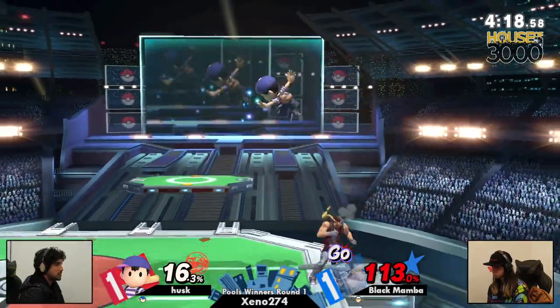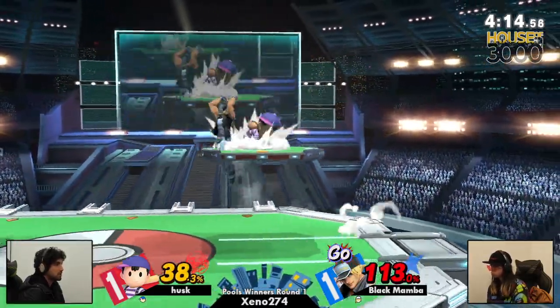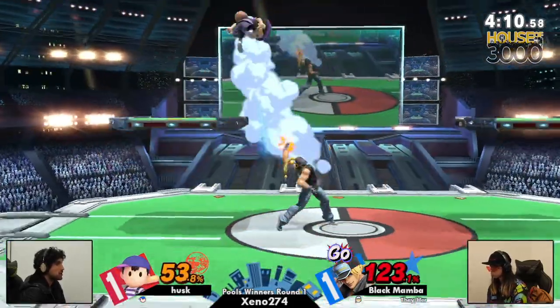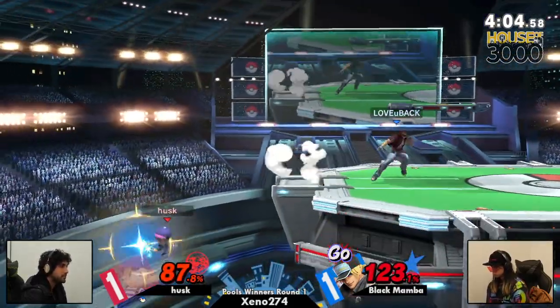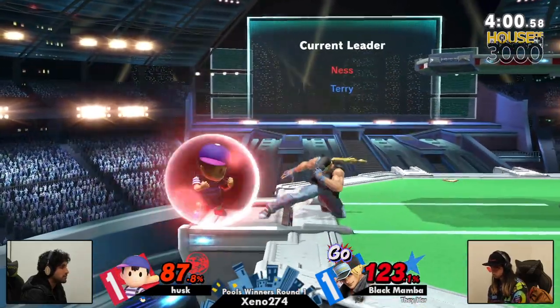Almost a Buster Wolf out of nowhere. I mean, if you have it, you got to go. Try to go for the up tilt into Power Guys, but barely not working out. Husk holding in, not letting him get the better view. 87% — we've seen this before. I spoke too soon, I shouldn't have said curtains. The commentator curse.